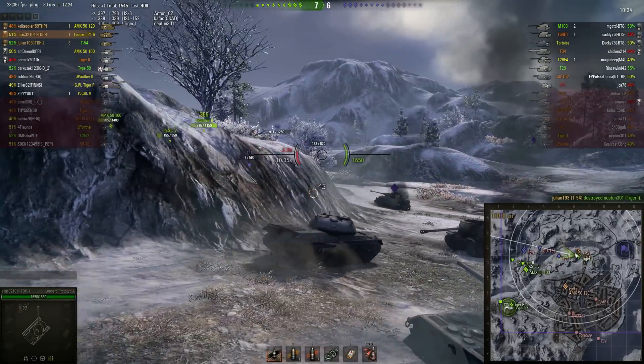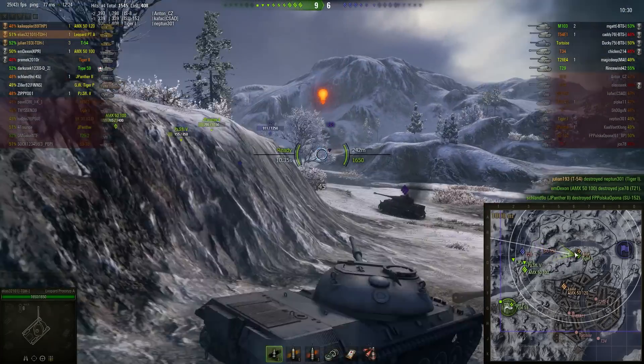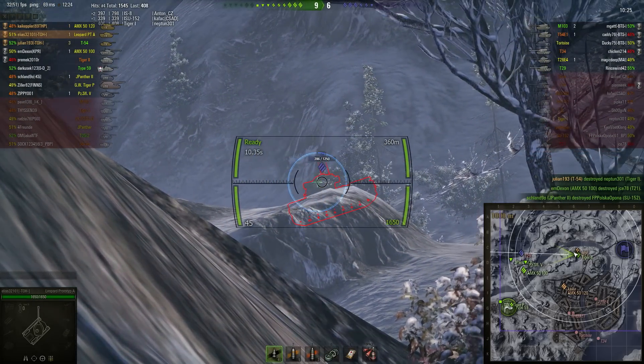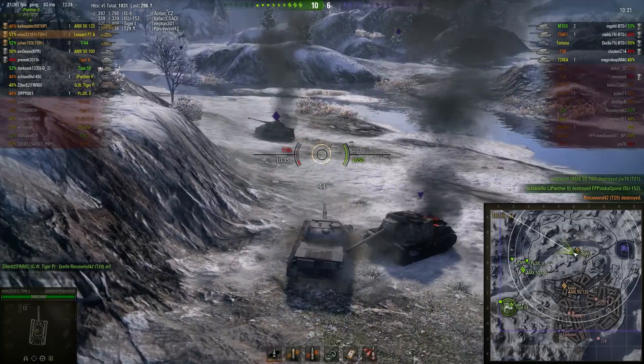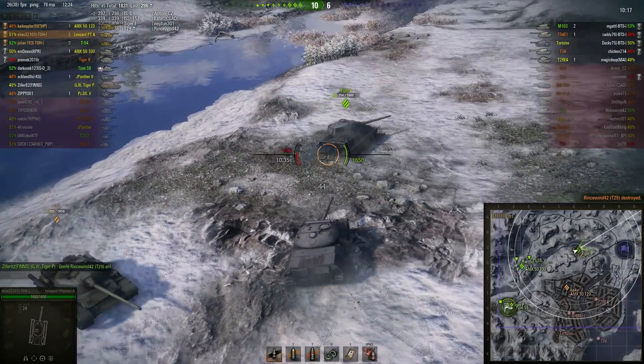Now Elias has flanking maneuvers on all of the enemy, getting good shots on them as the T-54 finishes them off and the enemy team is dropping like flies. All that's left on this flank is a T-29 — Elias has to be careful as he's slightly hull down, but is able to put one right through the top of that turret and pick up kill number two.